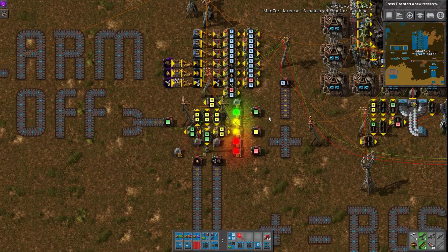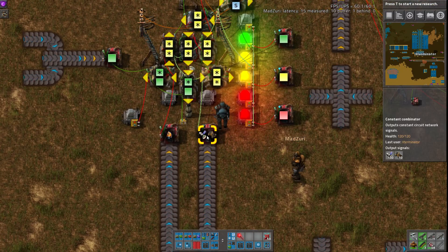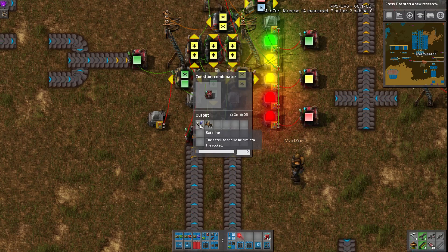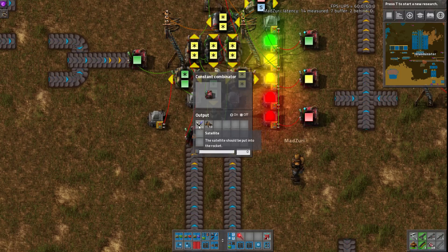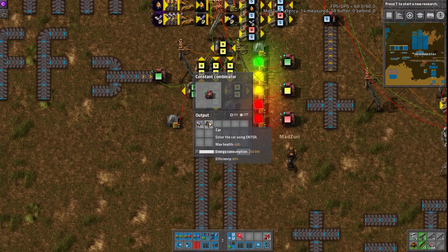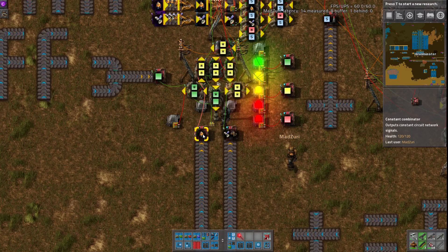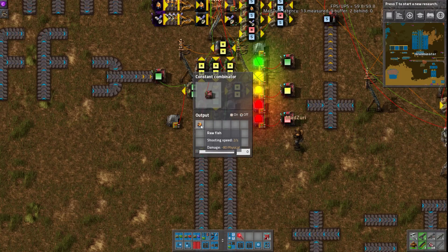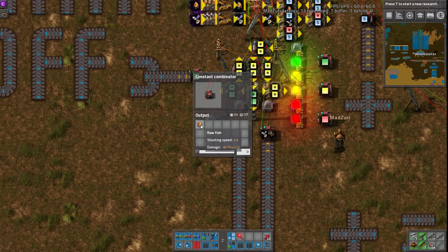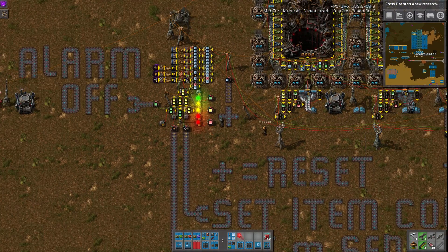A quick other note regarding these: they also said in the instructions that this automatically resets itself if you change something. So if you want say only 130 satellites sent, if you just update this to 130 it'll update the whole system. Or if you just get rid of one of these, it will recognize that and take it into account. And then you can just turn them on and off. However, they said that's not actually necessary — you could have just removed fish from this combinator and that would work, or change it or whatever. So it's very flexible in that regard.